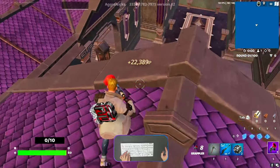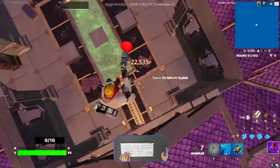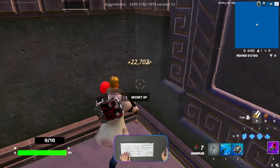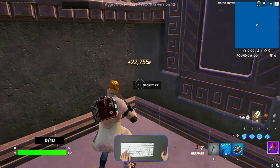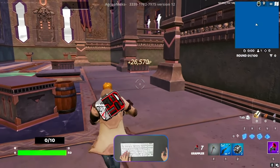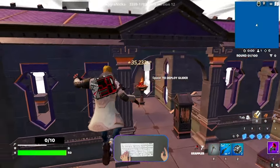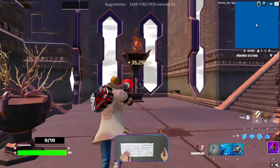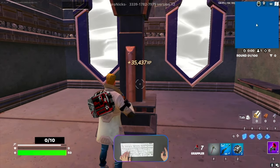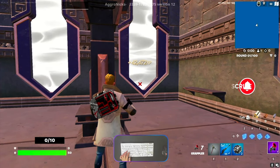From here, you need to jump down — we came from that side. There is a big torch with fire here, and usually there is another secret XP button. Activate this button and you will get another XP. It's already over 1,040,000 now.